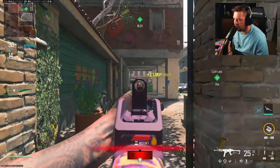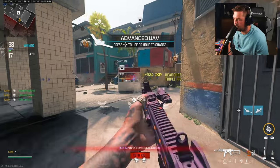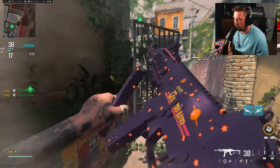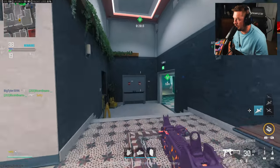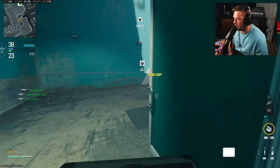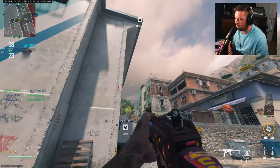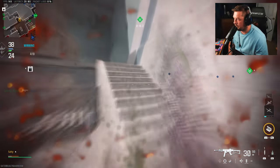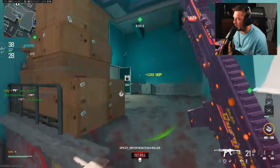No UAV at the moment, definitely puts me in a tough situation — I think they're going to be behind me, never mind, not behind me. We'll use the advanced UAV and try to push forward. I guessed wrong, now they spawn behind me — go figure. Look at that nade — that's what I like to call quality.